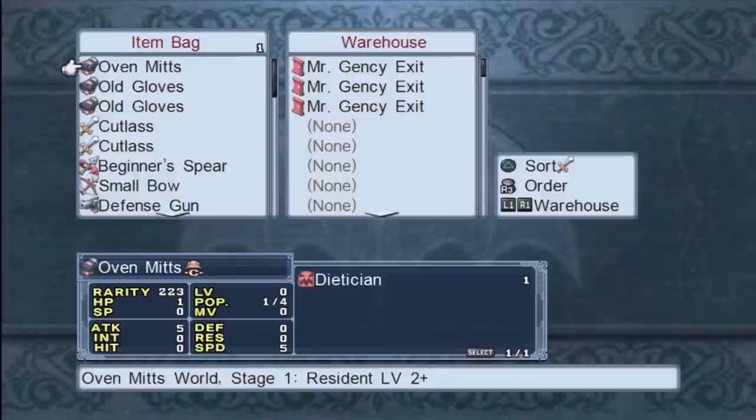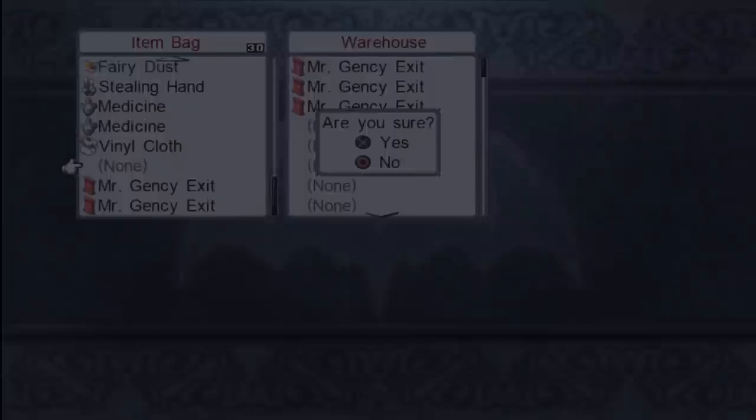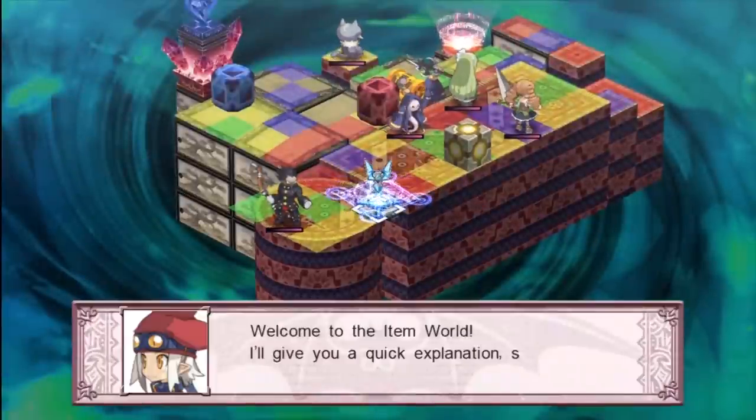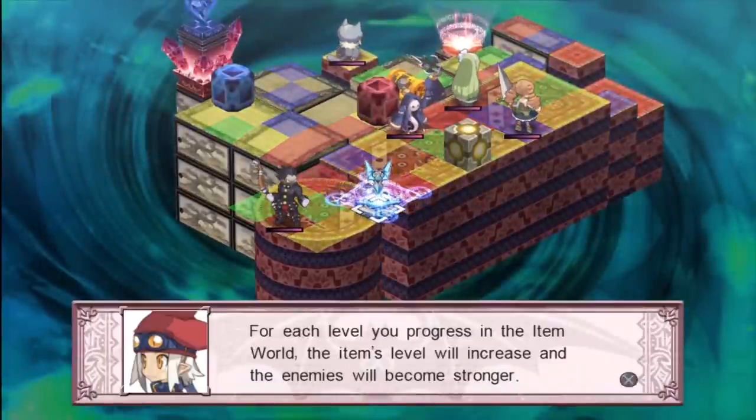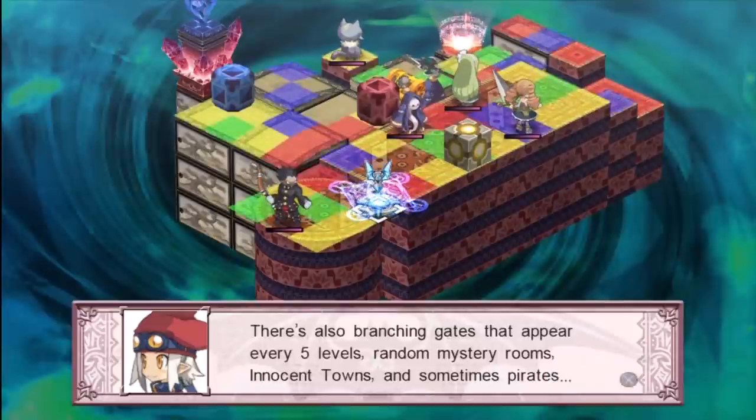The item world has just opened up. The item world is where you improve the stats of your weapons. We have an Imperial Seal here — a special kind of equipment that increases all stats. It says resident level 5 and up, meaning on the first floor enemies start at level 5 and get progressively stronger the further down you go. Use that as a basis for whether it's something you can handle.